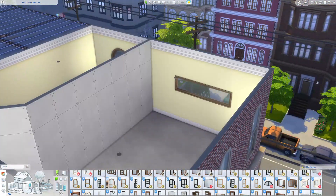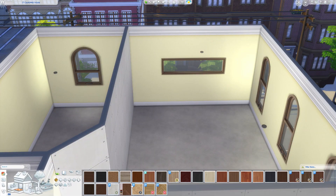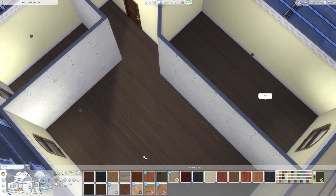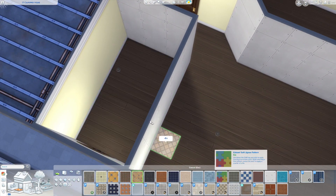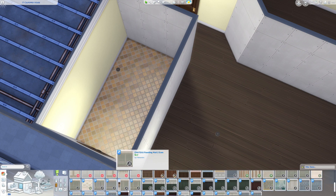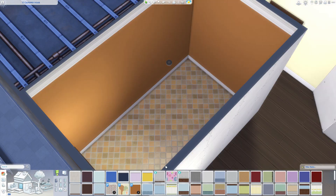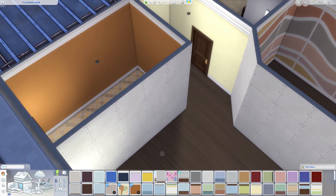I still have not bought the For Rent expansion pack and I don't think I will until a little bit later, just because there are so many bugs right now and it is full price. In the meantime I can practice building apartments with City Living, and I love that we can edit the windows now.